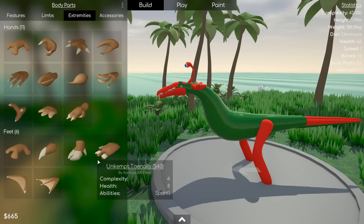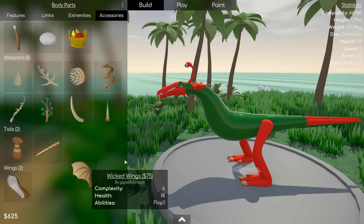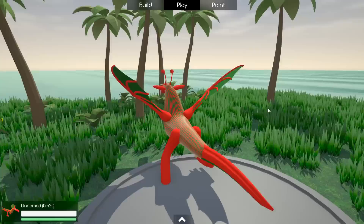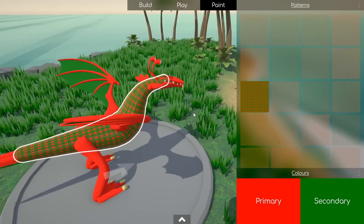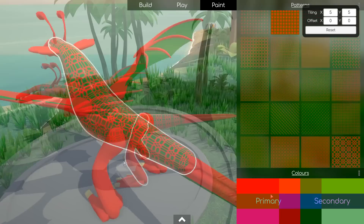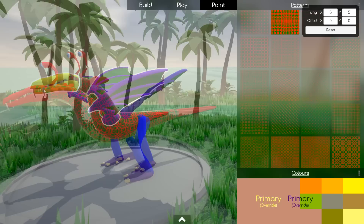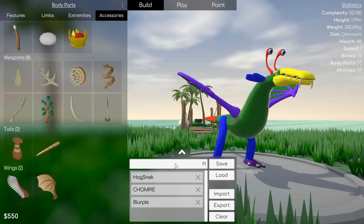There are abilities as well which haven't been implemented yet - such as how these feet have sprints. A lot of the mouths have eat, bite, roar. Accessories have strike, dig, swim, etc. The only thing that seems to work for me so far is jumping and flapping, and even then it's a little bit weak. I hope this gets addressed in the Steam update on the 7th or the shoe shine update on the 21st. Let's change the pattern - it's kind of crazy that you can change the tiling. It looks like wrapping paper! You can change the individual parts as well; you can't apply patterns to everything but you can still change the colors. It's a cool little start. I'm going to name this one Piñata.